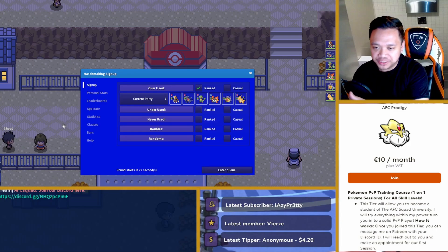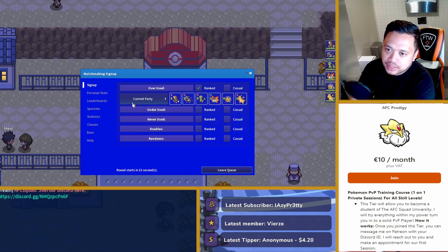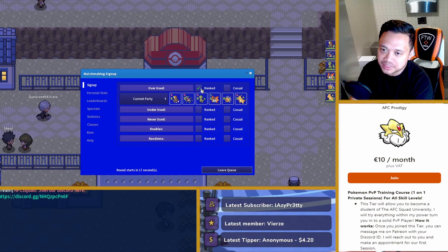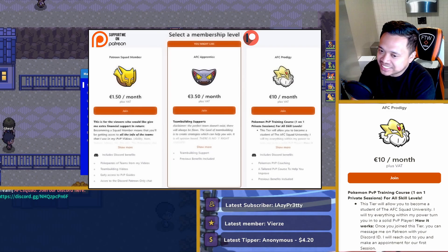AFC Dino here and welcome to a new video. We're going to be continuing with this Hyper Offense Bisharp team. If you guys are interested in the team, you can check it out on Patreon. There's a Poker Paste plus team building video on this team for you to check out. Overall, pretty fun team. Bisharp sometimes does great stuff when our opponent is not running a fighting type.